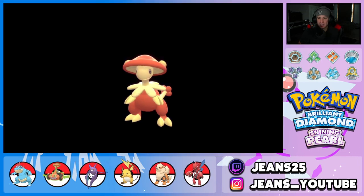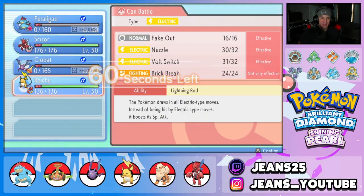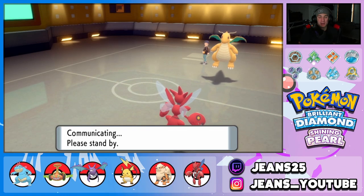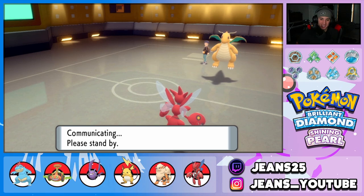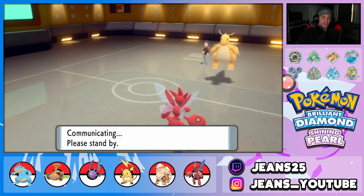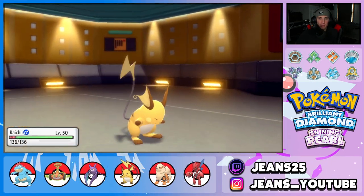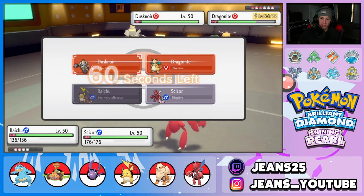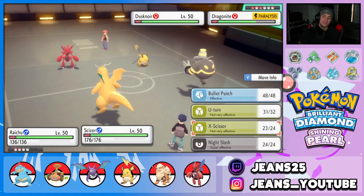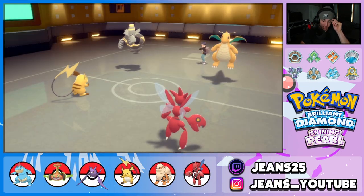X-Scissor on Breloom — it does take it out! Oh my lord! Just think: if we had gone for Ice Punch on Dragonite that turn, Dragonite would have gone down too, then Breloom with X-Scissor, and he'd have to bring back Bronzong. I probably would have swapped in Scizor at that point to keep rolling. Raichu comes back out. Dustnoir also comes out — can't Fake Out either since one is Ghost-type and the other has Inner Focus. Going for Nuzzle to spread paralysis.